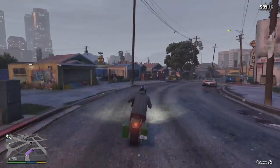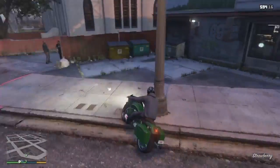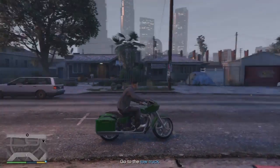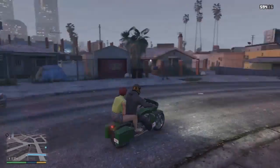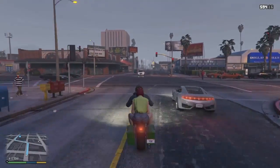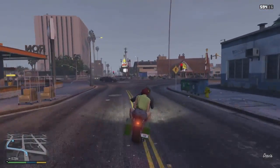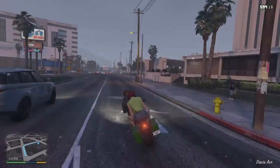Just pick her up and you'll get a little cutscene — I'll show you that. Alright, so as you can see, all I did was skip the cutscene; it was very simple. You need a two-person car, or a motorcycle, or whatever. Just wait for Tonya — however you say her name — to get into that vehicle. Then you're gonna drive to the vehicle impound, and there should be a tow truck waiting for you.